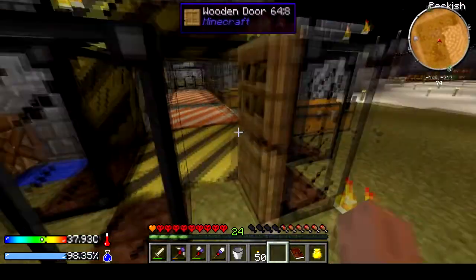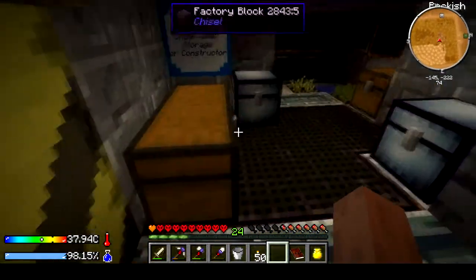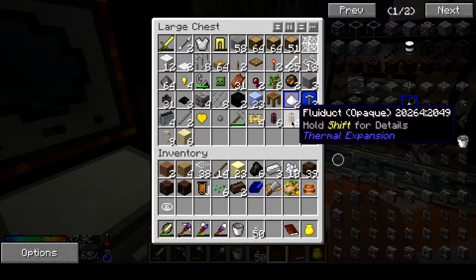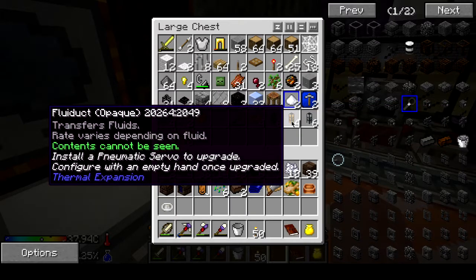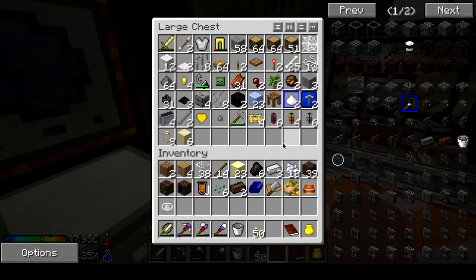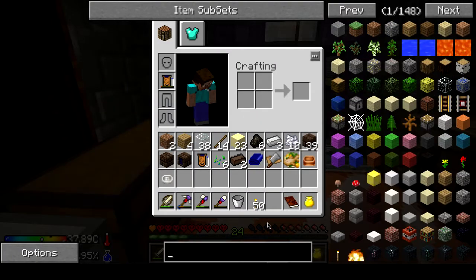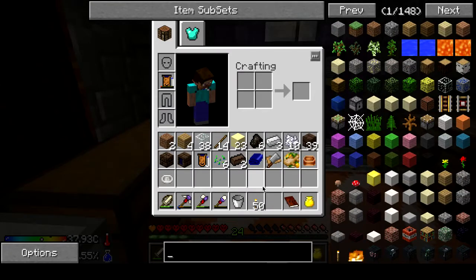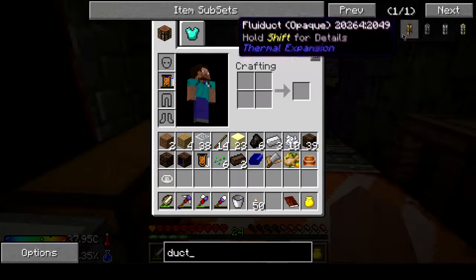Once we get the materials I'm going to make some fluid ducts. Now you might be thinking I already have fluid ducts, but if you hold shift — contents can't be seen, transfers fluids, rate varies depending on the fluid installed. Normally when I deal with these it says if the contents are too hot they will break. So we need the correct ducts for this.